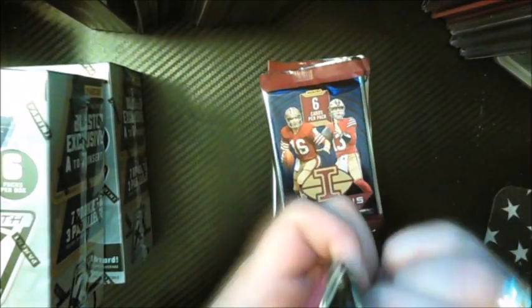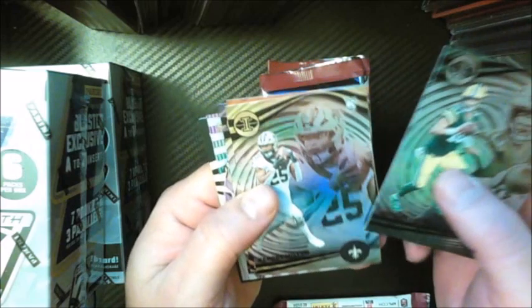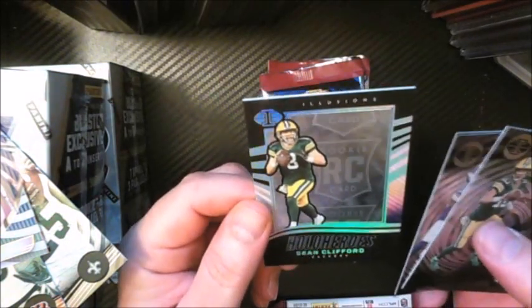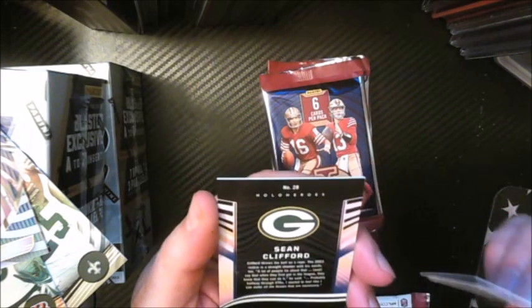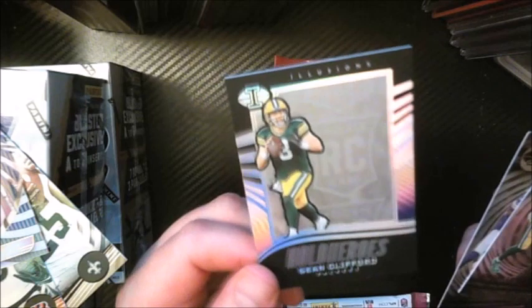Here we go, an empty box — let's get right into it. Looking for some Stroud, obviously. Jordan Love. Kendra Miller, rookie. Chase Brown, rookie — I like that guy. The Brothers and Eagle. We have Cam Akers — this looks like some kind of special card, it looks different. Mystique Jamar Gibbs, rookie — that's cool. And then a Holo Heroes Sean Clifford. What the hell? He's a rookie, I guess. Would have been cool if that one was a Stroud, but it's not.